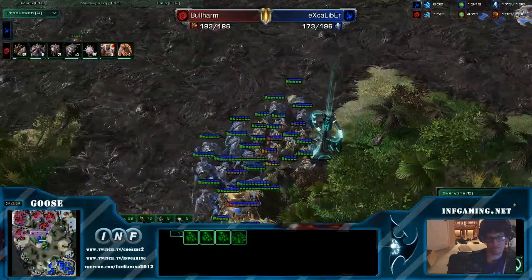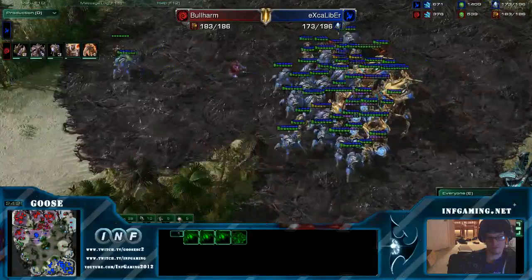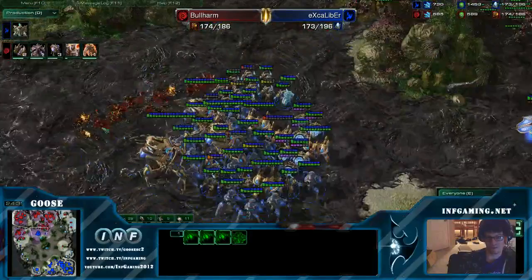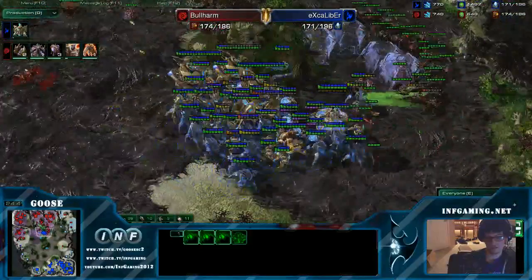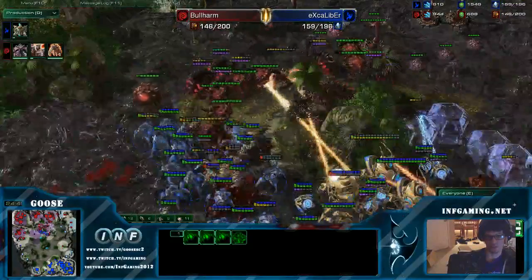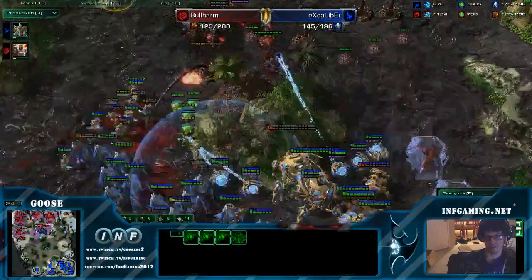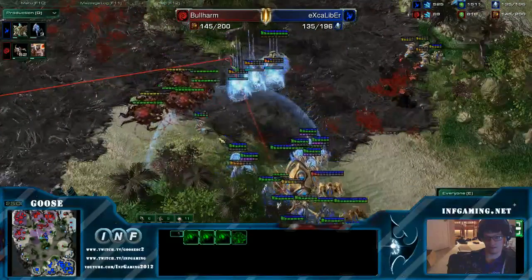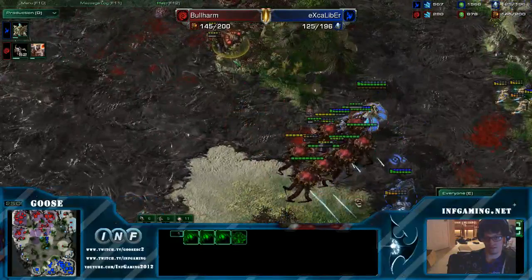Production tab says it all. Here's the engage — no Fungal! He wanted to wait on the Brood Lords. He has a lot of units engaged. Fungal! Blink over! He's gonna kill a lot of units! He's spread out, he's not blinking, and if he loses those stalkers it's GG. Bad concave. No answer for the Brood Lords. He should be focusing that warp prism. No reinforcements. Fight's over.